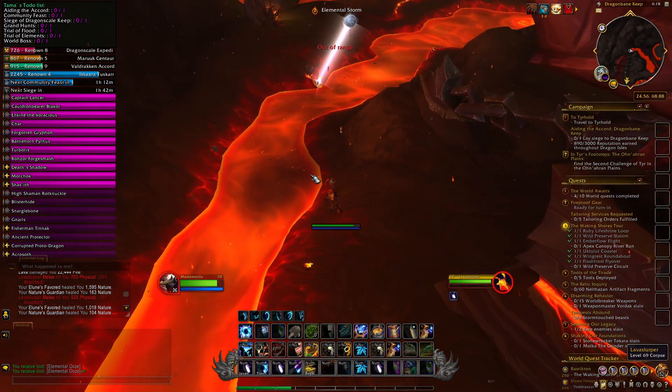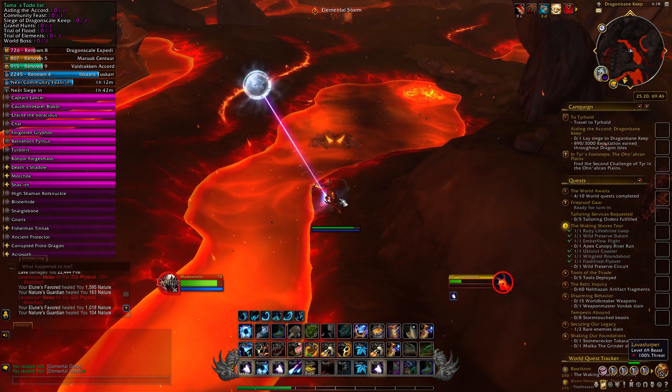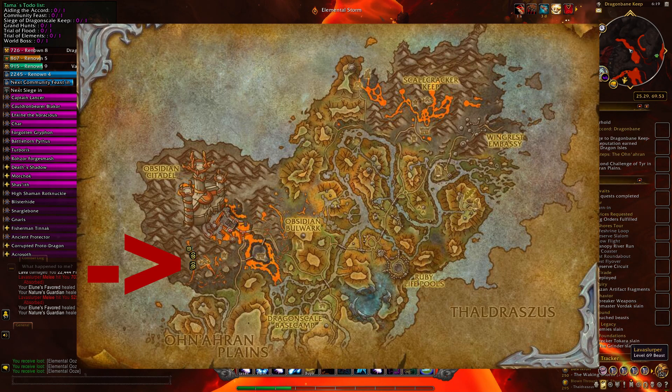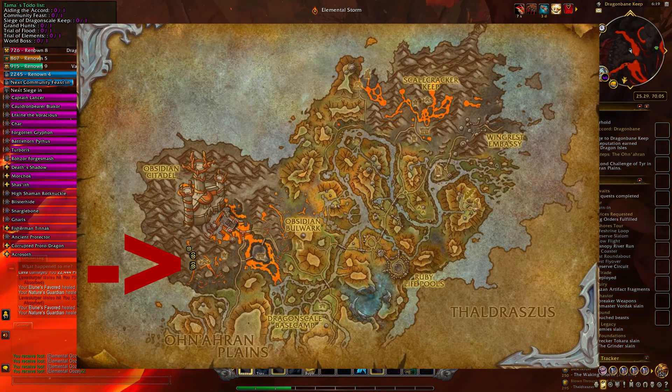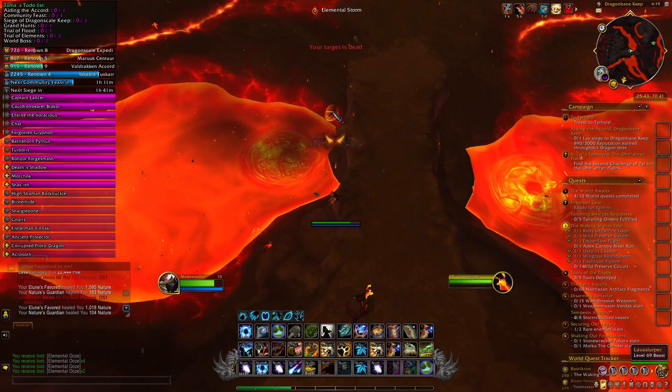The farm is currently a little tricky, so the highest drop rates we know of right now are the lava slurpers over in the Waking Shore. If you run around this area following all the lava pits and make one big loop, you can kill a lot of these.